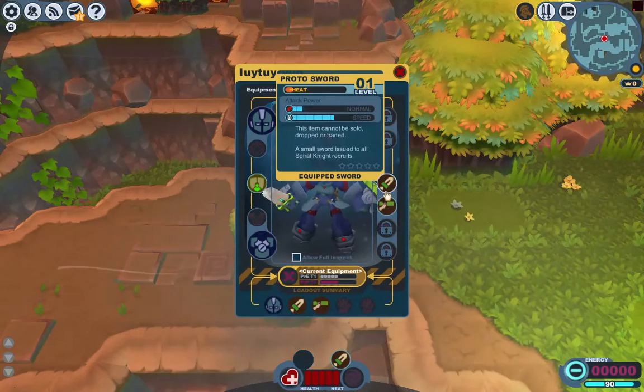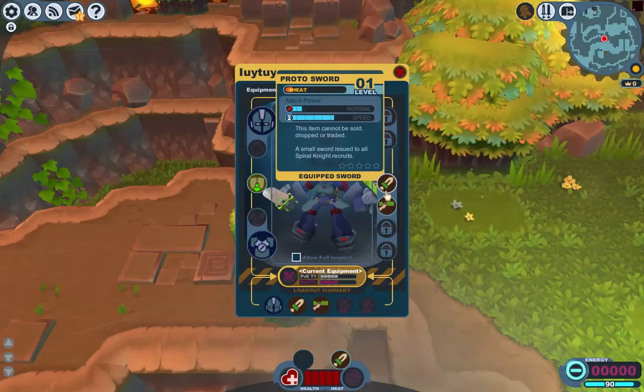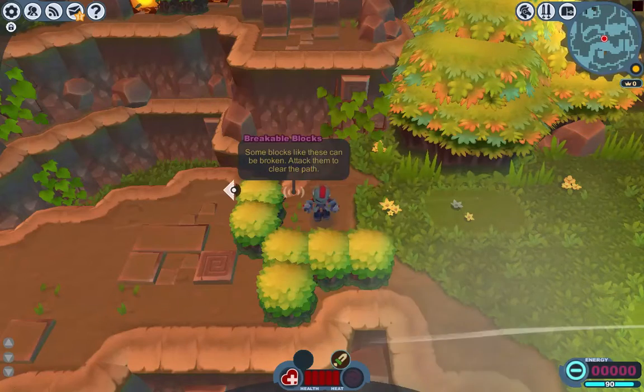You see those stars there — five stars. We have zero stars, so it's not that good armour. The best armour is five stars, and that's how you tell if you've got good armour or weapons.